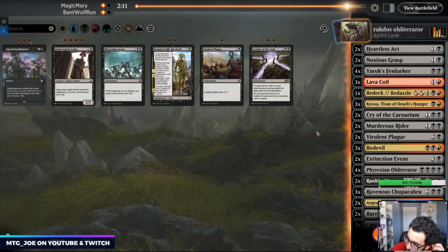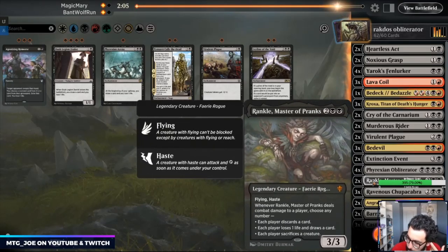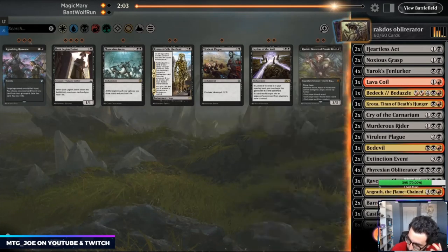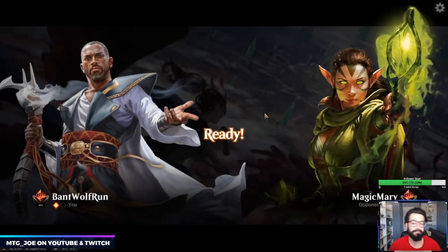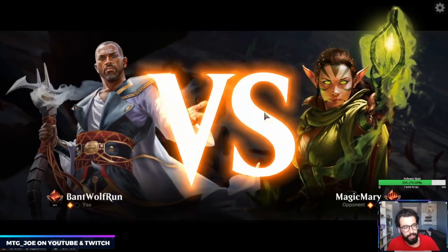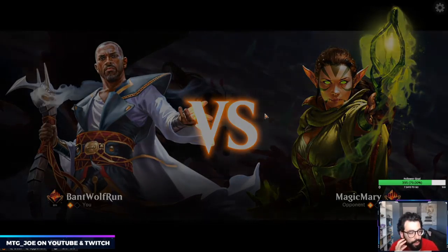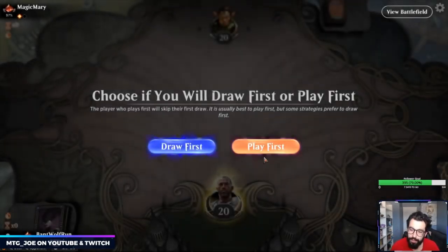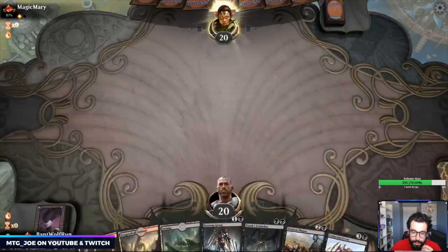I think because they've shown tokens I'm going to bring in a couple more plague effects and cut the Rankles. The Benalia is the card that kind of got us — it seems like most of their curve is at one and three, so we can deal with that. Let's have the sweets.